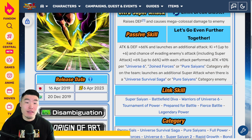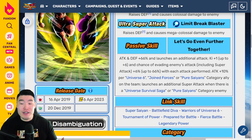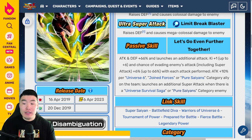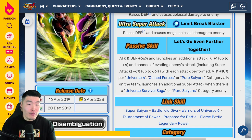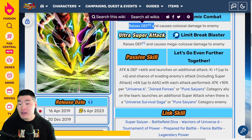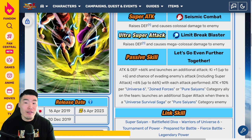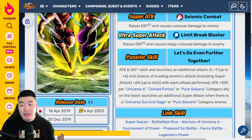A big part of the reason why this unit was considered so busted back in the day was because they could launch so many attacks. If you're facing a Universe Survival Saga or Pure Saiyans enemy, or in some cases both, then they're launching up to like 4 super attacks, and they're stacking defense with every super.